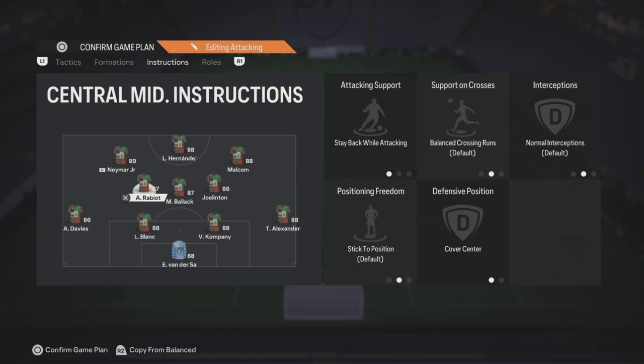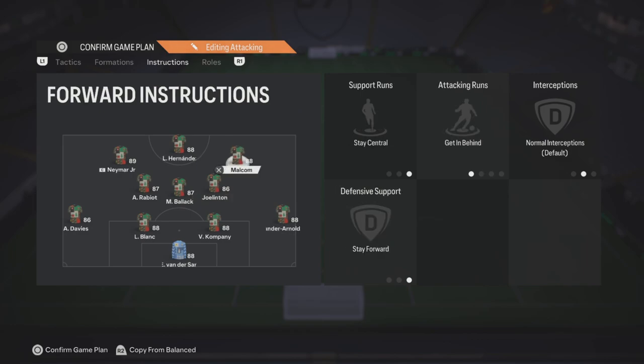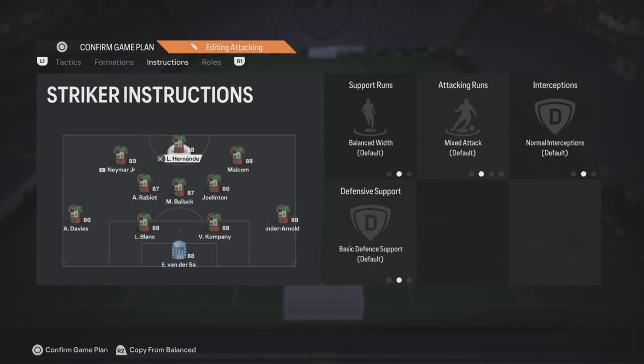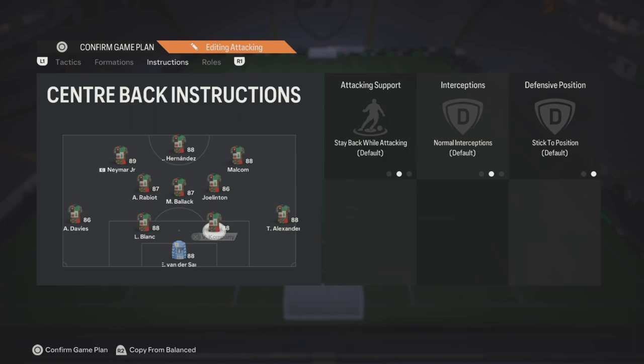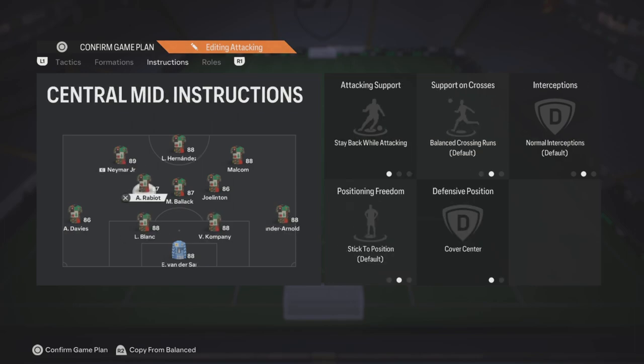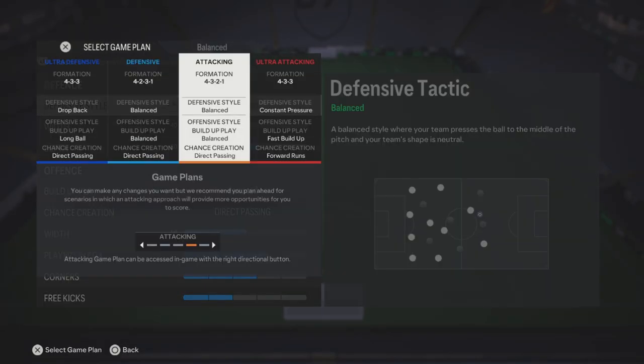So he's gonna be on stay back while attacking. The left back is gonna be fully default. The left center mid is gonna be stay back while attacking, cover center — same on the middle center mid. The right center mid is gonna be fully default. The right wing: stay central, getting behind, stay forward. The striker: fully balanced, don't put anything on him. The left wing: getting behind, come back on defense. It's very important to have at least one attacker coming back on defense to help with defending.